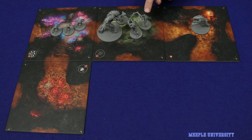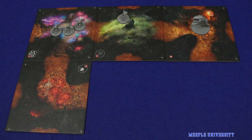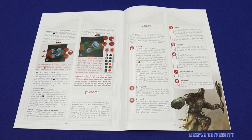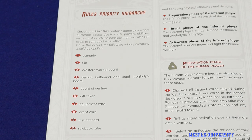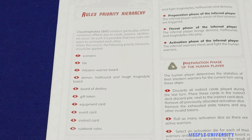The game continues until either the humans have met the objective for the scenario, or that's no longer possible — mostly because they've been wiped out. Humans may be attempting to seek the exit, retrieve something from the catacombs, or kill a specific demon. Some scenarios have victory conditions which can see the game end in a tie. There are a few specific features not covered in this video, including the blessed and devoted talents, and the effects of all different gifts and tiles — you can find these in the back of your rulebook. Additionally, when rules contradict each other, page 16 of the rulebook provides a rules priority hierarchy. In particular, specific rules relating to a scenario will always outweigh anything else.